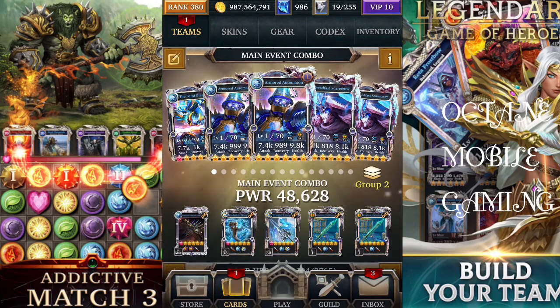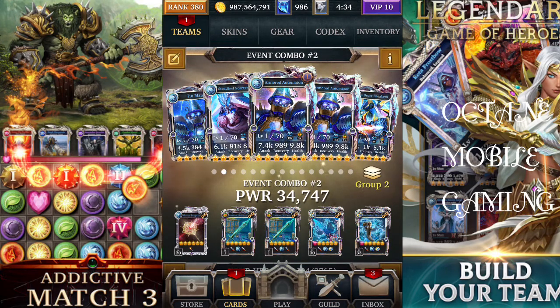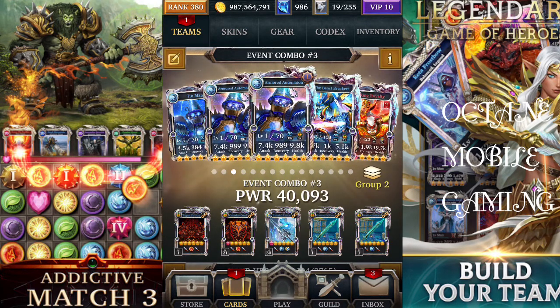This is one of the main decks I'm using. It features Beast Breaker, which is the ultimate form from one of last year's events, plus two copies of Armoured Automaton (ultra rare) and two copies of Steadfast Scarecrow (event card). The only alteration is Tin Man, which gives heal and dispels Power Gem Silence. This combination works okay — the fight is long, but you get an attack boost from Ring Royalty for all the cards in the combination.